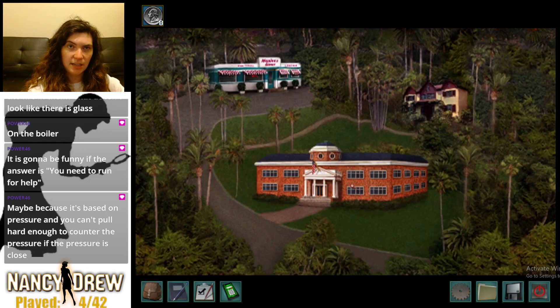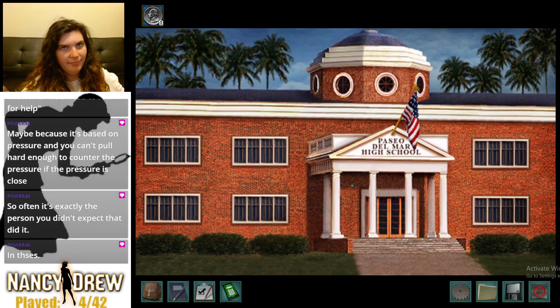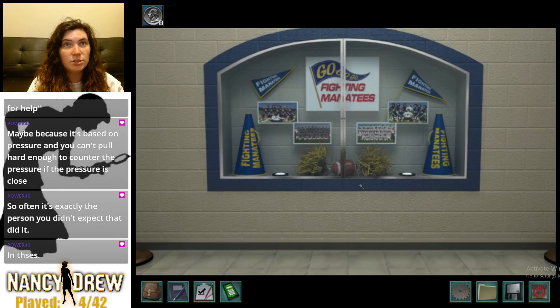Okay, so everybody's bad: Connie steals trophies, Hal's a plagiarist — we knew that — the Hulk takes steroids — we also knew that. So often it's exactly the person you didn't expect. I've suspected Daryl Gray since the second we got here and I don't have a good motive for him — other than Daryl Gray has a huge temper and maybe just lost his temper and pushed Jake down a flight of stairs.